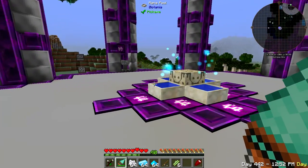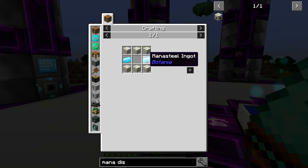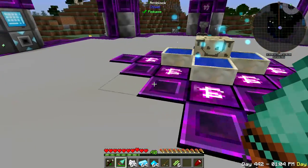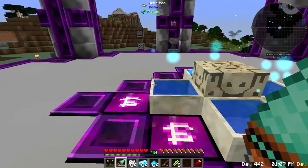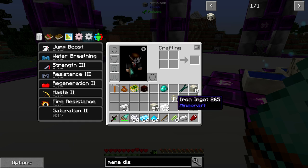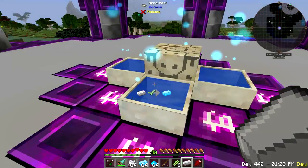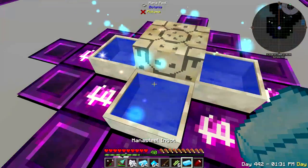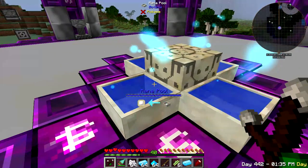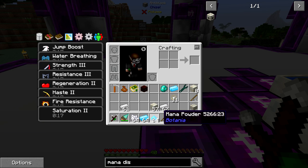I made the mana distributor - living rock, two mana steel - and it distributes mana. I have all the spreaders now shooting at the mana distributor and it distributes mana evenly between the four pools as it comes in. I'm going to show new players how to make mana steel, mana powder, and mana pearls - which are ender pearls. You just throw it in a pool - this is just iron - and that's how you make that stuff.